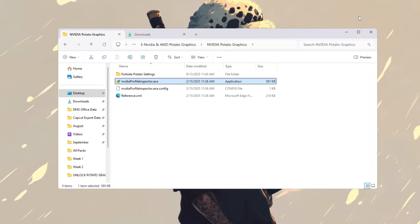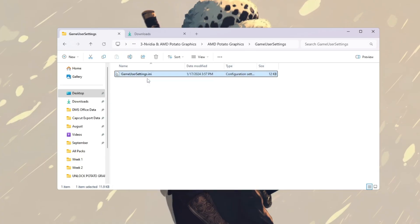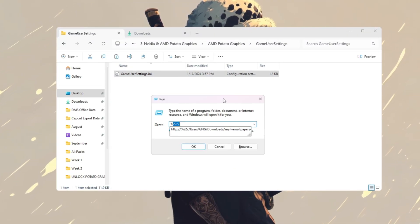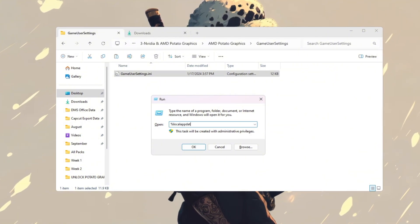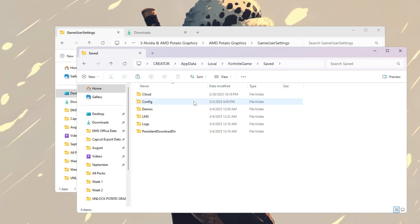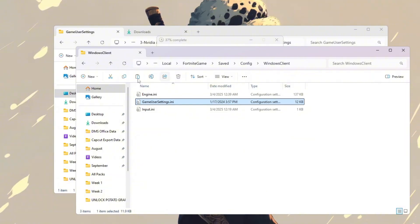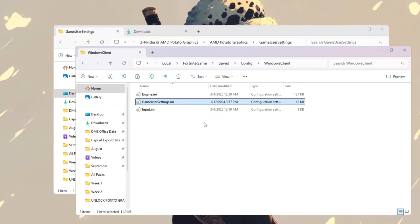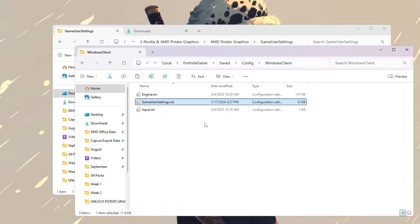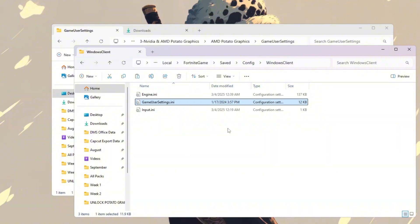If you have AMD or Intel, go to the folder called AMD Potato Graphics. Right-click the file named GameUserSettings.ini and click Copy. Then press Windows + R, type '%localappdata%' and hit Enter. Go to FortniteGame > Saved > Config > WindowsClient and paste the copied file there. When asked, click Yes to replace it. These changes remove heavy graphics effects like shadows, grass, and other details that slow the game down. It makes Fortnite much faster and reduces input delay, giving you smoother FPS and more responsive gameplay.